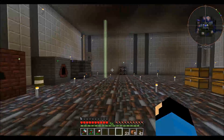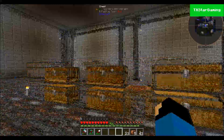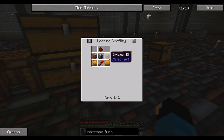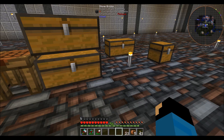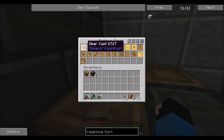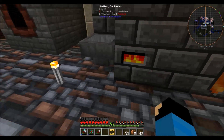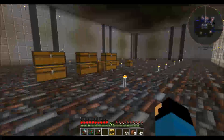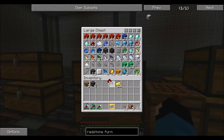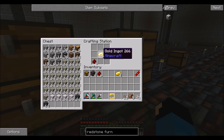Back to survival — the next machine I need to build is a redstone furnace. I need copper gears for that, not a problem. That should make two gears. While those are being crafted, the next project is going to require some gold and some redstone.